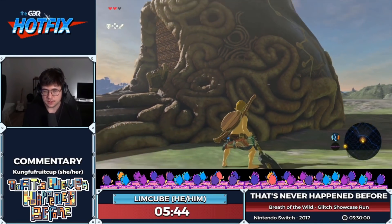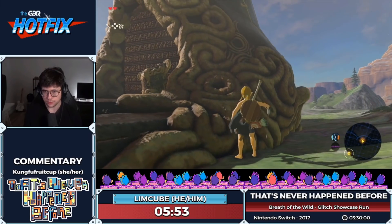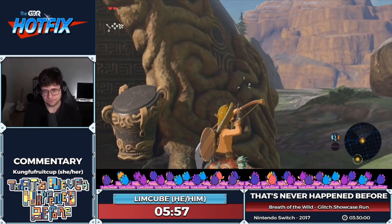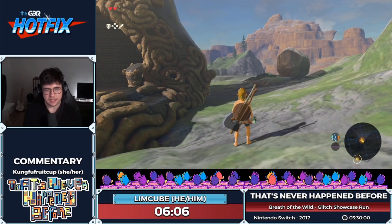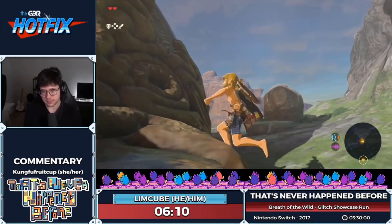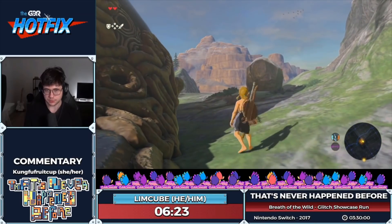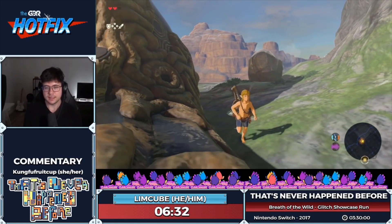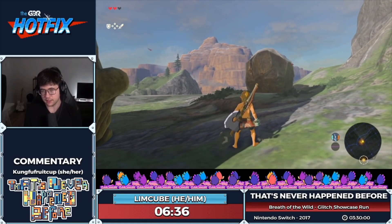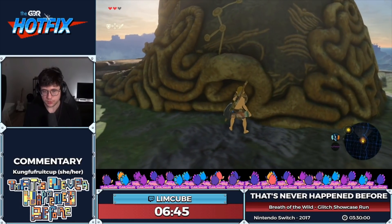This is called shield clipping, and it uses a mechanic called skew. I did a shield jump on this sloped wall — a pretty steep slope — kind of against the slope. Because I never properly ended the shield surf by pressing B, the game has remembered Link's position during that shield surf. Now if I shield jump and unequip my shield, that position on the wall gets replayed. You'll see Link flick to the right — that was the position he was in while surfing the slope.